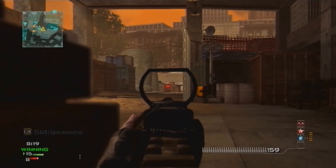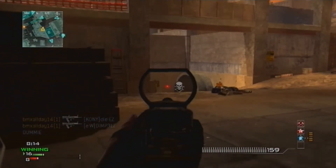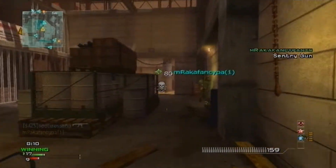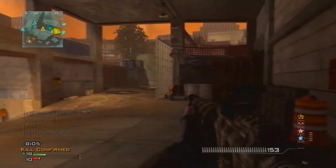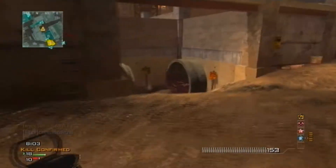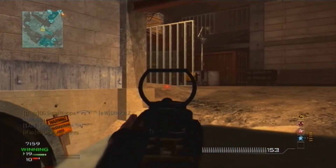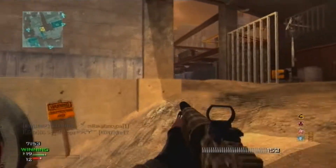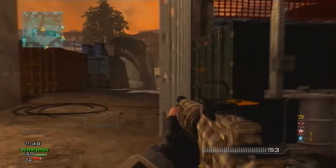Right now he's on a Specialist bonus and he has Assassin, Sleight of Hand I think, Quick Drop Pro, and he's running Hardline, Sleight of Hand — well, now he has all the perks.